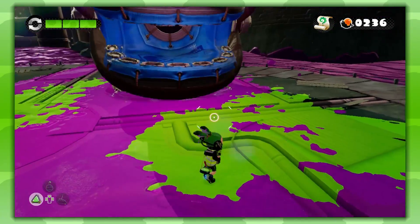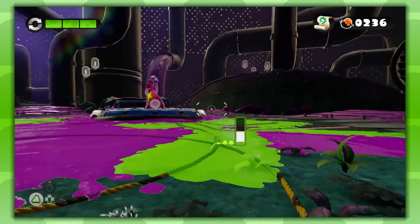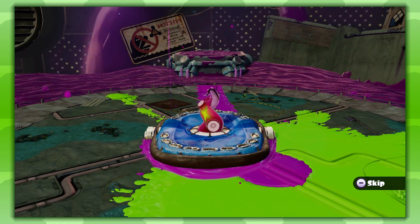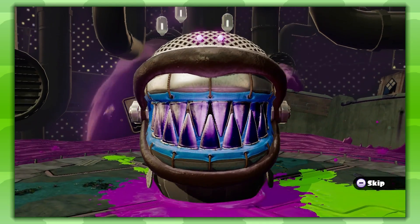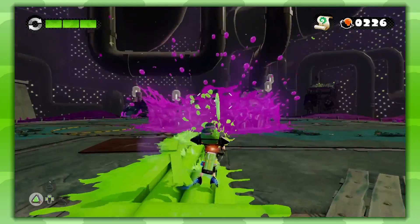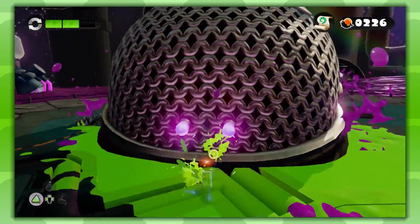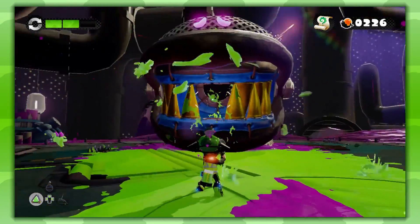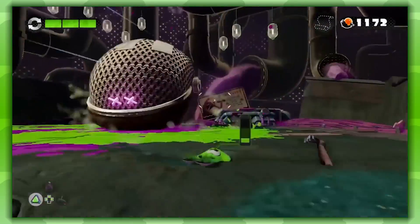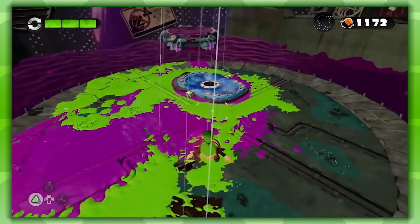At this point, there should be no teeth, so it shouldn't be too hard to throw a bomb in its mouth. After you throw the bomb in its mouth, it will explode and expose its tentacle. Once this happens, make sure to hit it as many times as you can so that it will explode. Once you hit the tentacle enough and it explodes, the second phase will start. The second and third phase play out just like the first phase, but the teeth will get stronger each phase. For the second phase, make sure you only go for three or four teeth. For the third phase, only go for one or two teeth, because you might get swallowed and lose a life if you're not careful. Other than that, do everything else exactly like you did in the first phase. Once you've gotten through the second and third phase, you will have successfully taken out the Ravenous Octomaw.